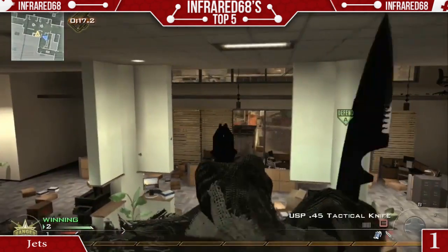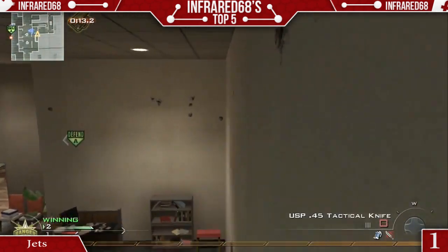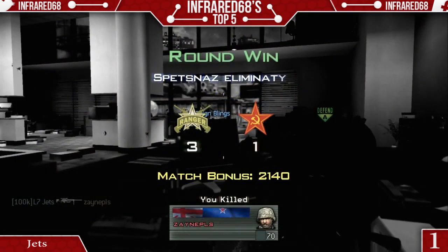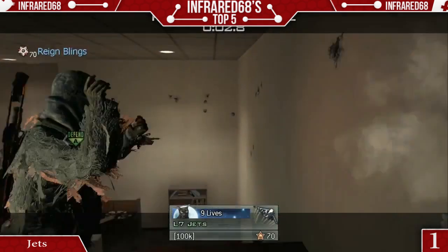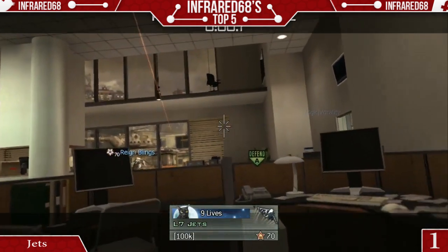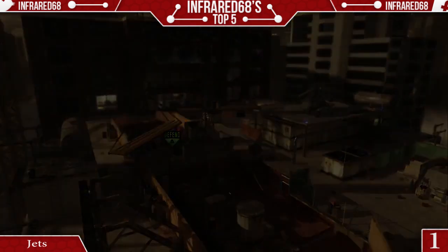Finally, coming in at number one, it goes to Jets on Modern Warfare 2. He tags the guy and goes off a sick ladder bounce. Maybe it's just me, but I don't think I've ever seen a shot with a ladder bounce like that — that step ladder that was there. That is so cool. I hope you enjoyed this top five creative series. If you did, please leave a like. And with that, I'm signing out guys — we'll talk to you later.